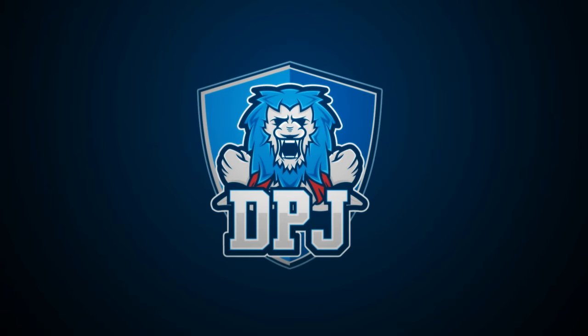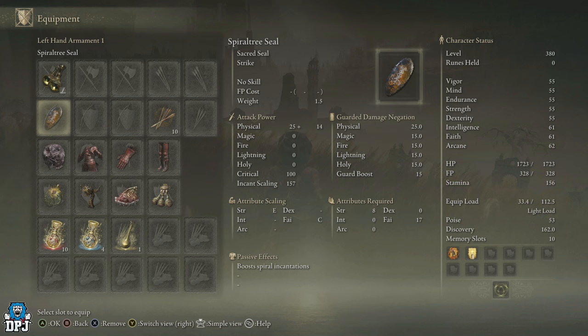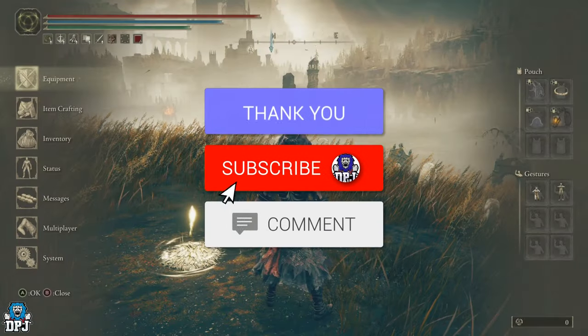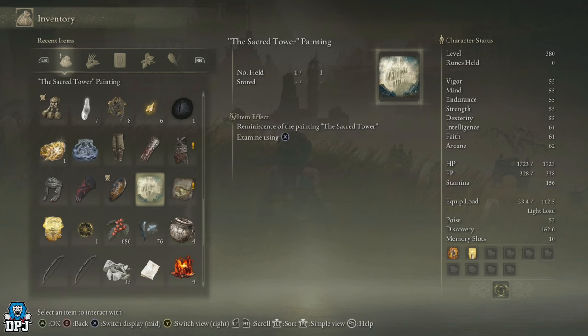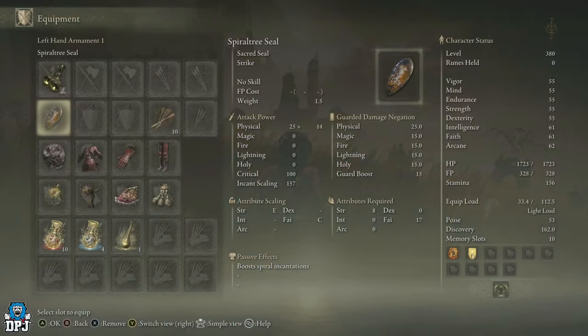In this video we're going to solve the mystery of another painting found in Elden Ring: Shadow of the Erdtree, which uncovers the spiral tree seal. There is a painting called the Sacred Tower Painting that needs to be taken to a specific place, which reveals a new seal called the Spiral Tree Seal. This seal boosts spiral incantations — as far as I'm aware, those are the Giant Golden Arc incantation, the Golden Arcs incantation, and the Spiral incantation.